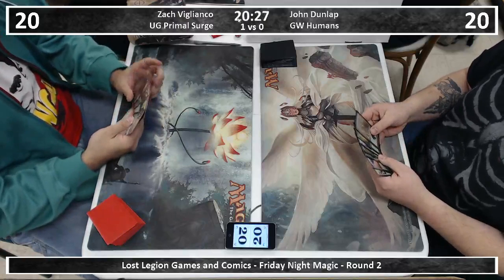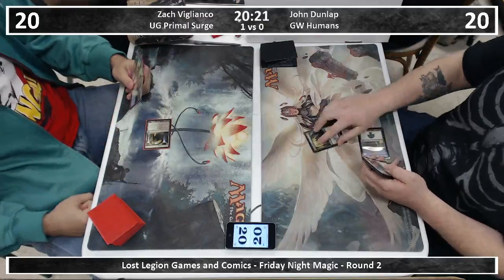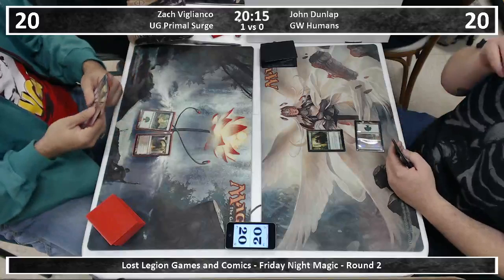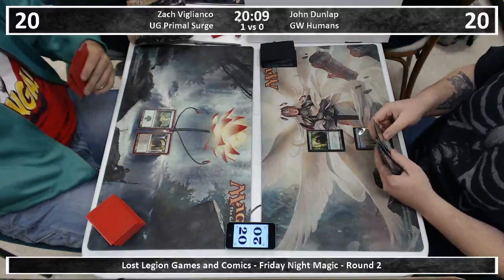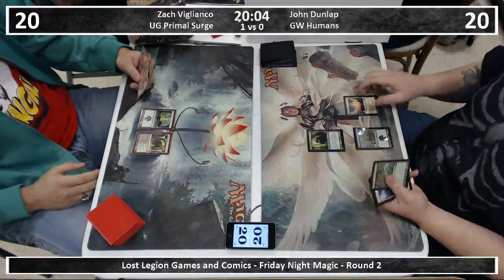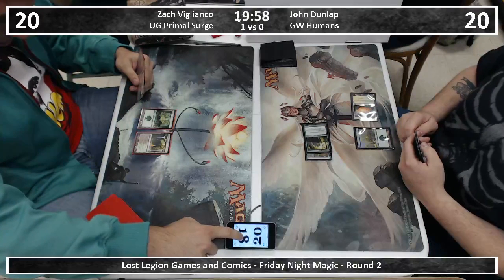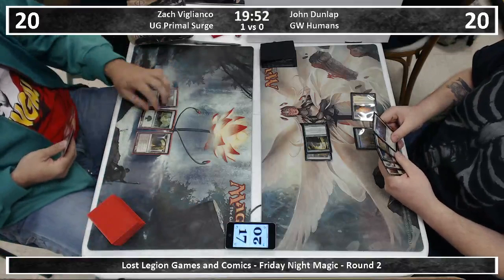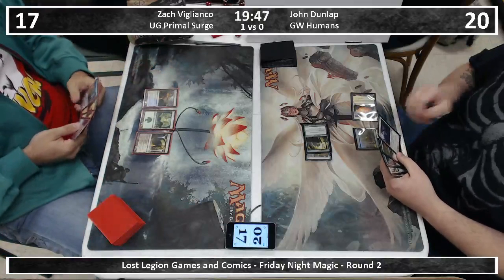More importantly, Zach is considering his six-card hand. Looks like we have a keeper. Looks like a Pilgrim out of John — the ideal start. No wall from Zach is of concern. I don't know if he's playing Farseek or not. Obviously you can't fix your mana since Breeding Pool has not yet been printed, but do get in for three with a Rancored Pilgrim. He's not the first person to take a beating from a Pilgrim.